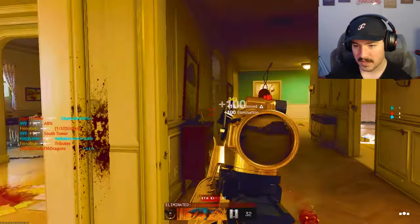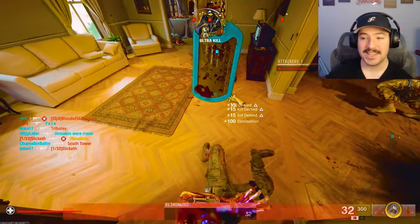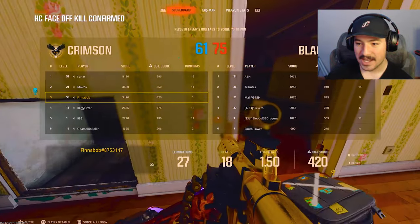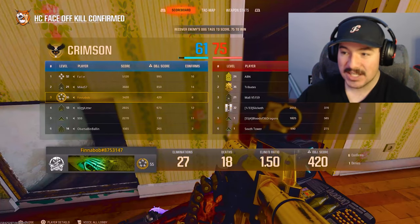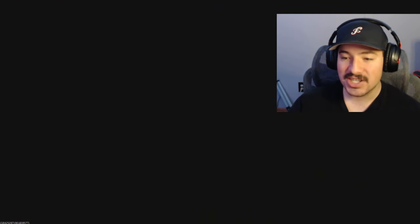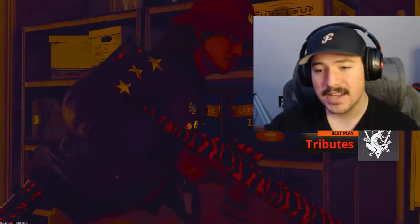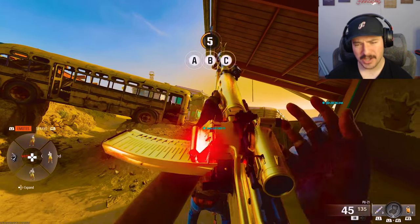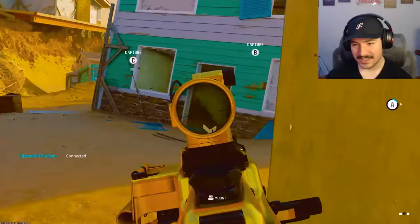That's a three-kill streak, four, five, six, seven — that is the meta on face-off, this map is incredible. The games go by super fast and I really love it. Face-off goes by fast, really good for headshots sometimes — though sometimes you're only getting two to three headshots — but the game goes fast so it kind of makes up for it. The XP does feel really low though. We're only three away.